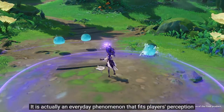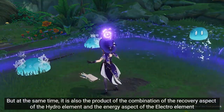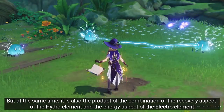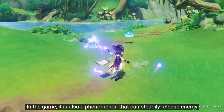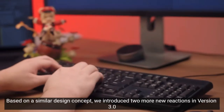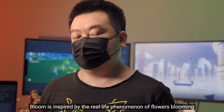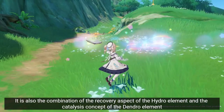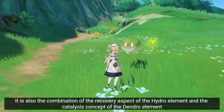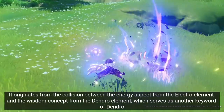So it enhances electrocharged. Does it just work as electrocharged? I don't get it. Did it release energy? That's interesting. Two more new reactions: bloom and catalyze. Flowers blooming — a combination of every aspect of the hydro element and the catalyze concept of the dendro element. It's a completely original effect.